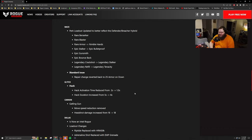For Glitch, his hack activation time has been reduced from 2 seconds down to 1.5 seconds, and the hack duration has been increased from 5 seconds up to 6 seconds. For Cannon, his Gatling gun movement speed reduction was completely removed and the headshot damage was increased from 16 up to 18.